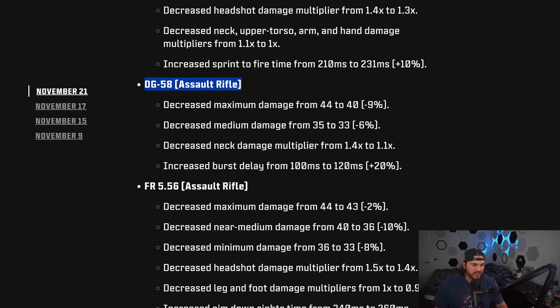Next up we have the DG-58 — this is a burst assault rifle. Maximum damage was decreased from 44 down to 40 for the first damage range. The middle damage range was reduced from 35 down to 33, and the neck damage multiplier was changed from headshot to being the upper torso multiplier. Then the burst delay was increased from 100 milliseconds up to 120 milliseconds, so any time it took two bursts to kill someone, every burst takes 20 milliseconds longer.